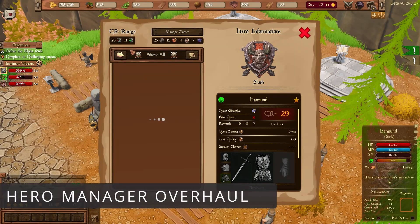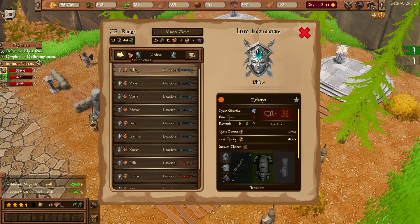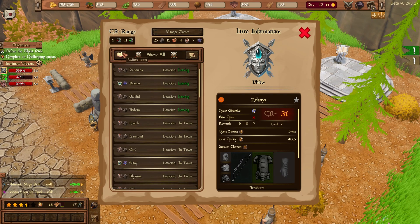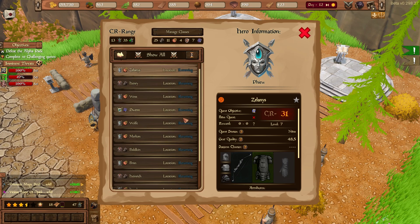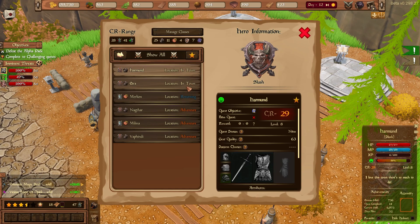The Hero Manager has also been reworked so you can check exactly what your heroes are up to. It now shows the minimum and maximum CR of heroes currently displayed. The new buttons allow you to filter by class or sort your heroes by their current status to keep track of what they are going to do next. You can also use this to filter out and keep track of your favorite heroes.